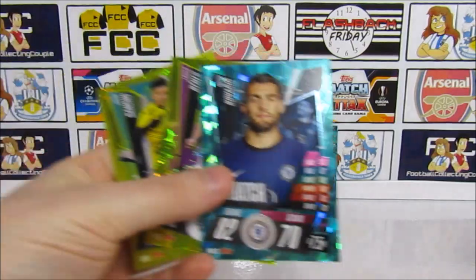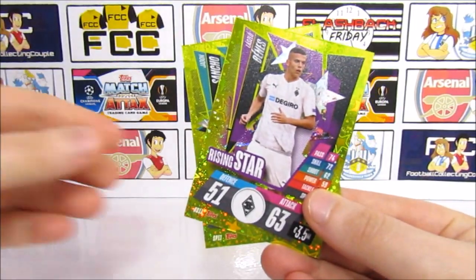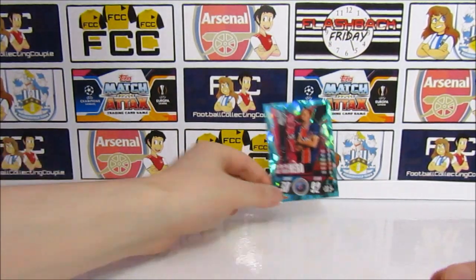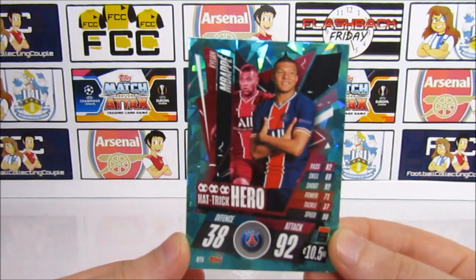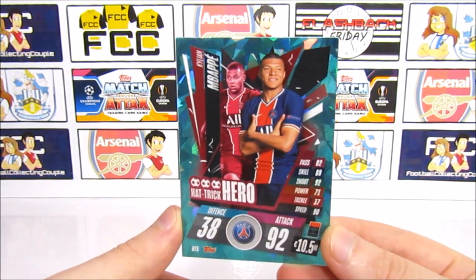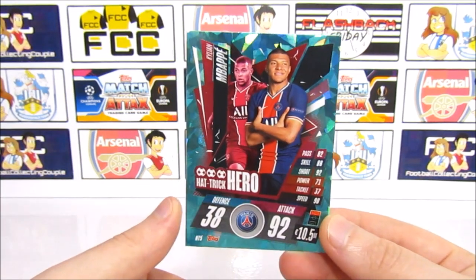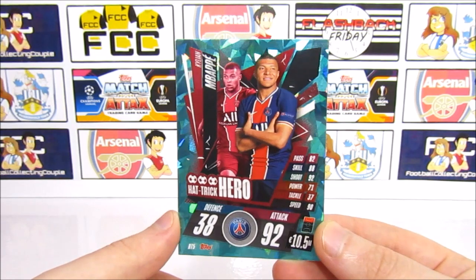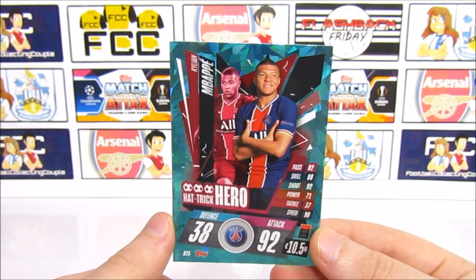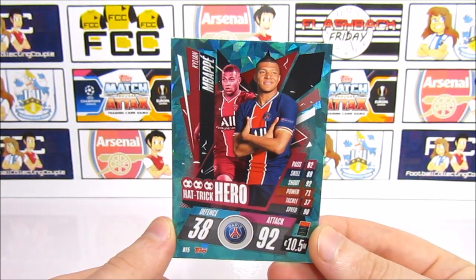So definitely some awesome first cards. We've got all of the different types of inserts — the Man of the Match with Kovacic, the Rising Star, and the Star Player with the stars on the back. Our best pull was the Mbappe Hat Trick Hero. Not a bad start at all — no 100 Club, but we did only have four packs. We will have plenty more openings on this collection, and it is released tomorrow. Let us know what you're most excited to pick up and what cards you're looking forward to. Are you looking forward to seeing those 100 Clubs? Our next video should be the Starter Pack, so look out for that soon. We'll see you next time. Bye!